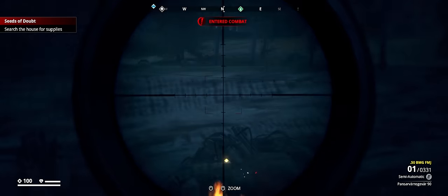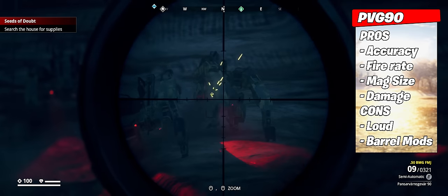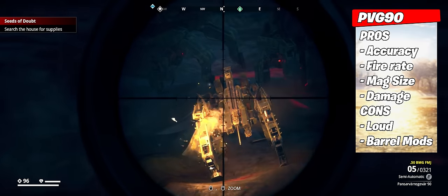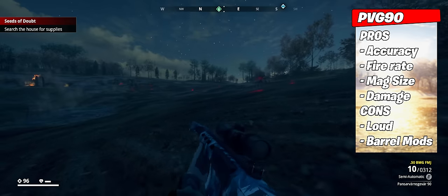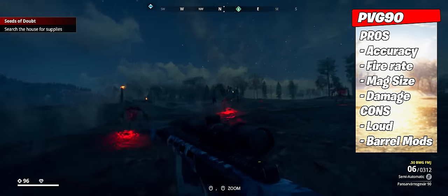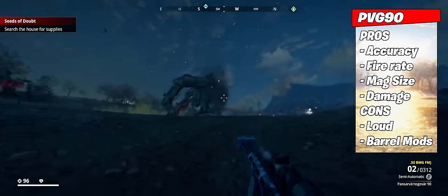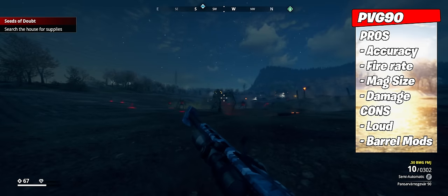This next weapon pretty much speaks for itself and automatically has a place on everyone's list — the PVG-90. This semi-automatic sniper rifle is every player's best buddy while running around Österåker. It runs on 50 BMG rounds and boasts a crazy fire rate for a sniper rifle. This is by far the highest damage output of any weapon in-game, capable of one-shotting almost everything, while taking only a few shots to drop some of the toughest enemies like the big bad wolves. It fires up to 18 rounds with a 5-crown magazine attachment, uses only the 6–12x and 8–16x scopes, can use all vision modules, but is not able to attach a silencer or any other barrel mod.